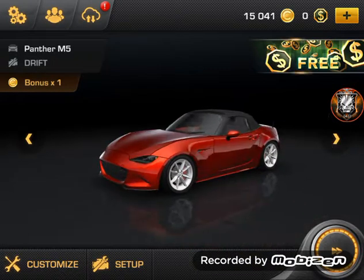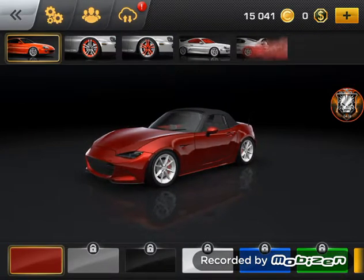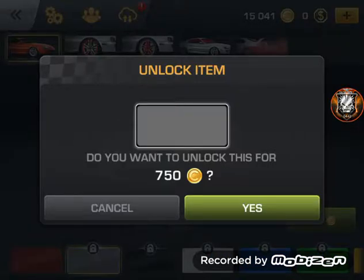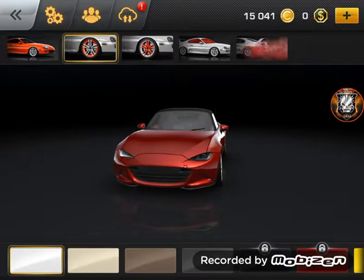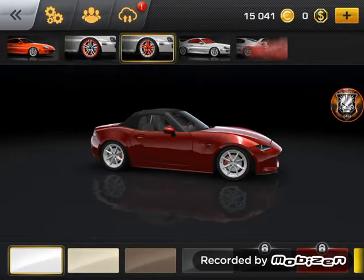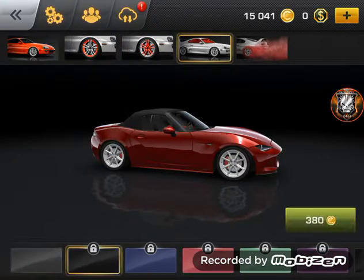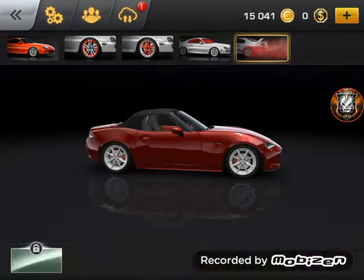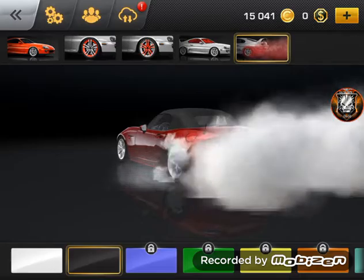So we're going to stick with drift. If you go to customize, you can change body style, change wheel color, change room color, change window color, and change tire smoke.